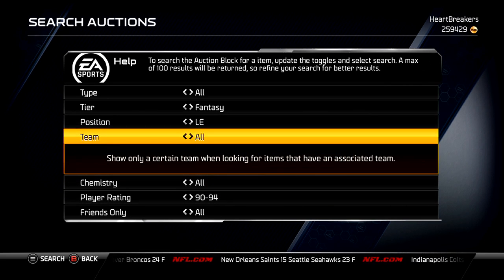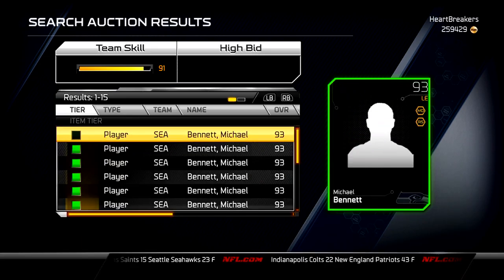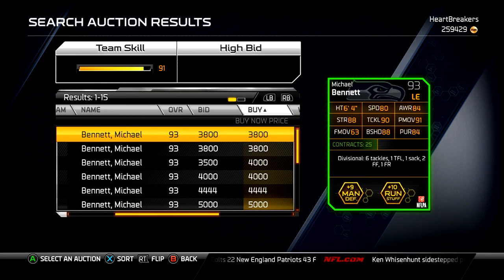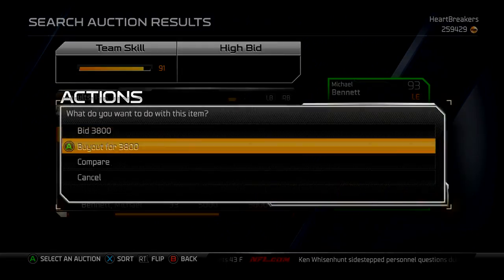Michael Bennett — I just remembered — is from the Seahawks. I was trying to stall for time while I thought, but it came back to me. He is 3,800, so not bad. Pretty good card. I'm actually going to buy him out.